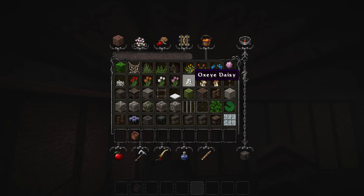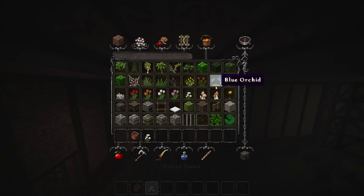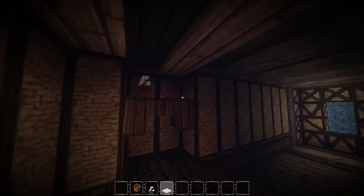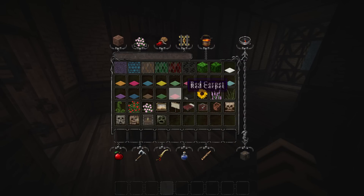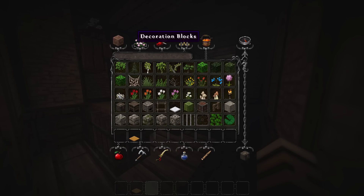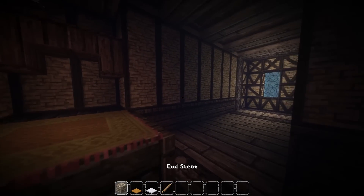Let's put in a flower because flowers make things look nice, and we didn't do one in the other room. We're going to do a nice little ox-eye daisy. We're also going to put in carpet. I'm going to brighten up this room with orange this time — a color I don't usually use, but we're going to use it for this bed.